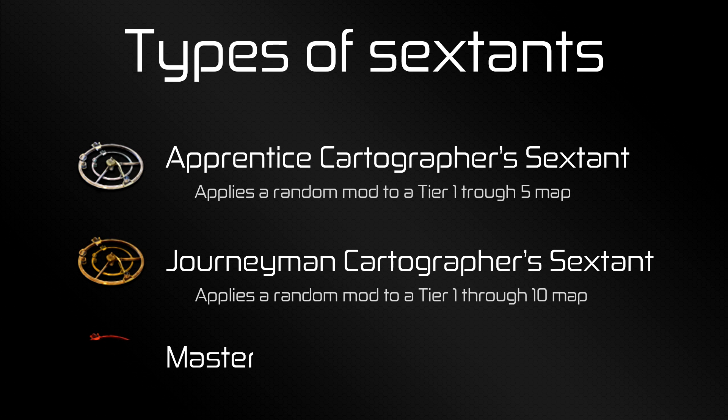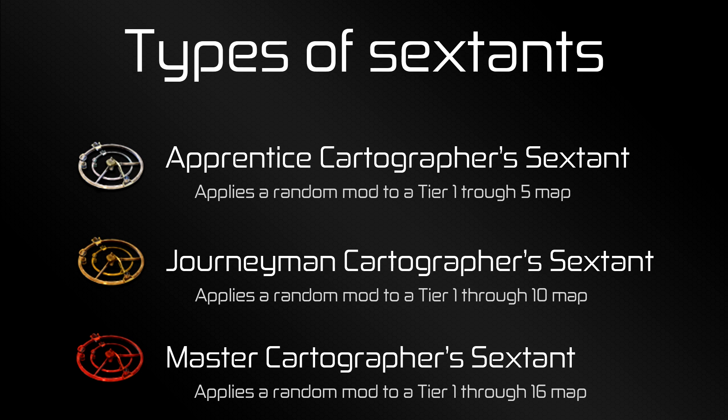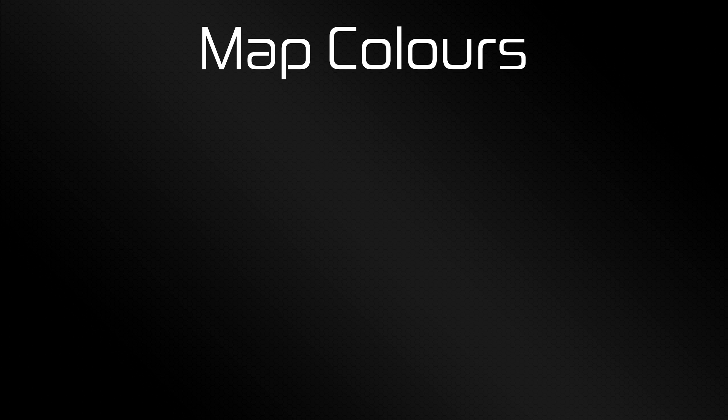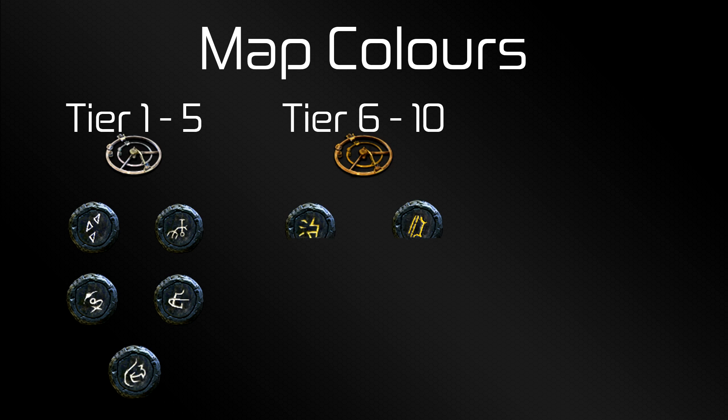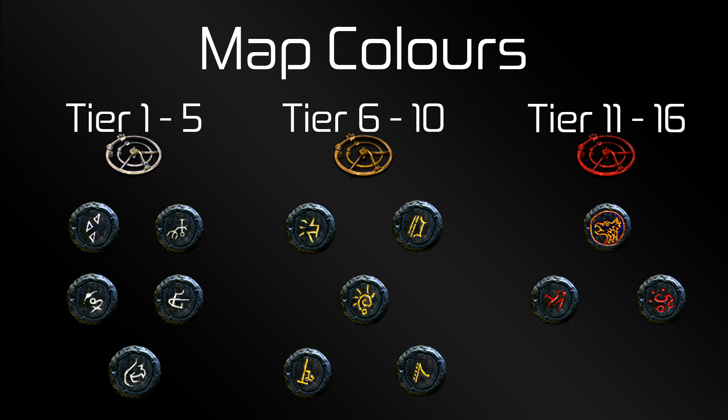Finally, there's the Master Cartographer's Sextant, which works for maps of Tier 11 through 16, but just as with the Journeyman Cartographer's Sextant, it will work for all previous tiers as well. Maps also indicate which Sextant will work on them, because the coloring of the map matches the coloring of the Sextant: Tiers 1 through 5 are colored white, Tiers 6 through 10 are yellow, and Tiers 11 through 16 are red.